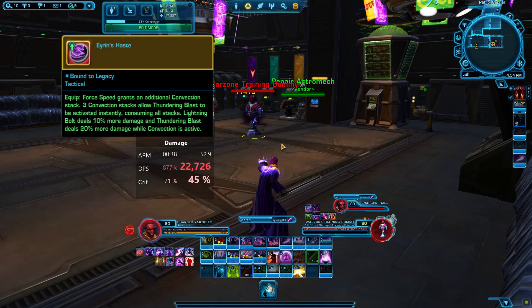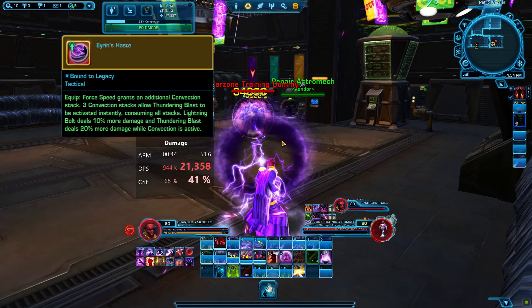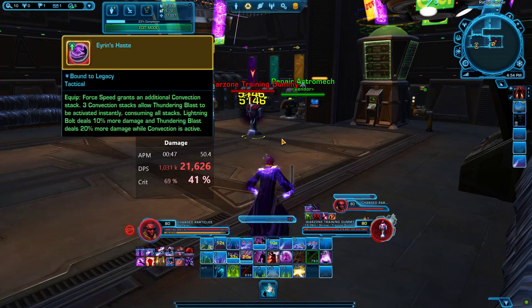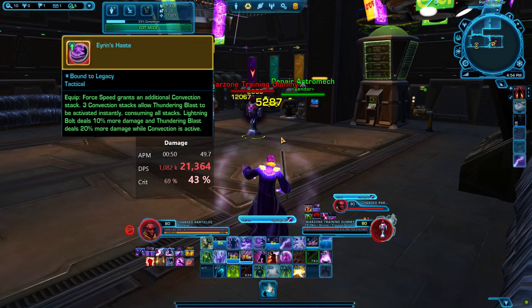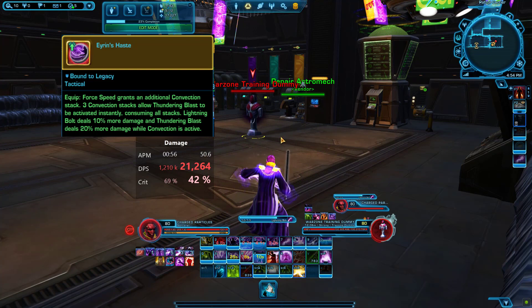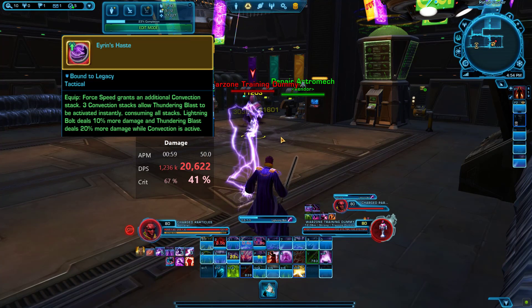Recklessness gives it a super crit, and I had 74,000 Thundering Blast damage on the target right on the opener. But after one minute of parsing we came up with a total of 20.6 DPS and 1.26 million total damage at one minute.